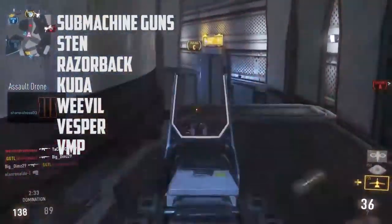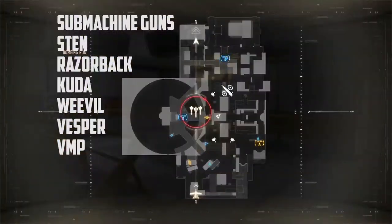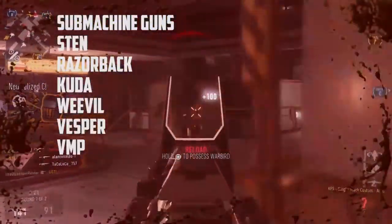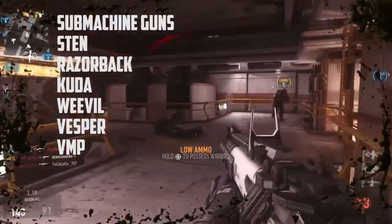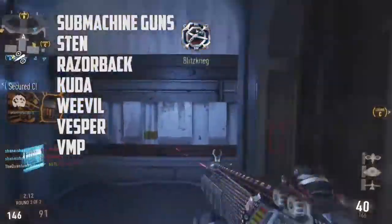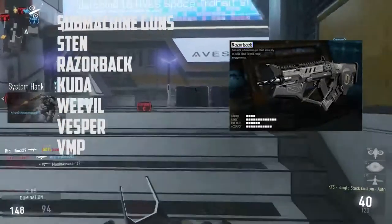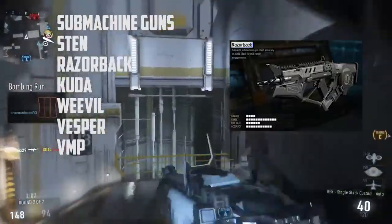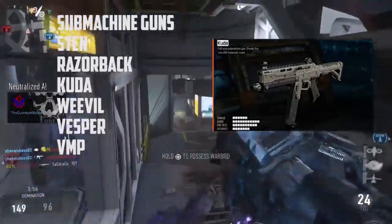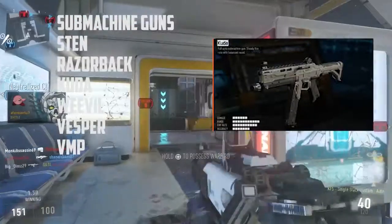The most interesting SMG is the Sten — this gun was in Black Ops 1 and it's rumored to be in the game. Next is the Razorback, which is a very low recoil mid-range gun. And then there's another SMG described as having a steady rate of fire with balanced recoil, sort of like the KF5.